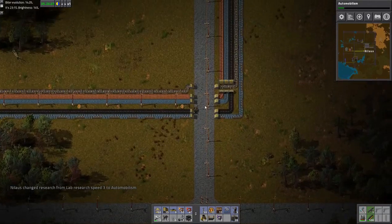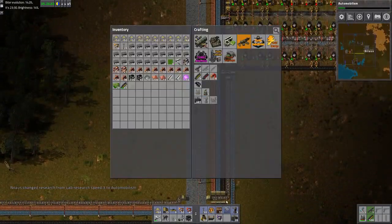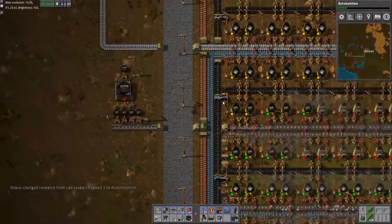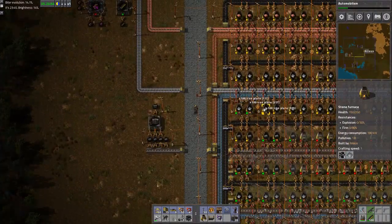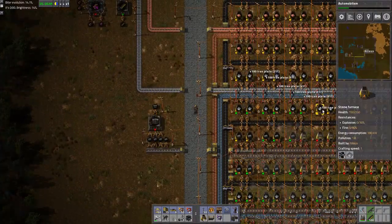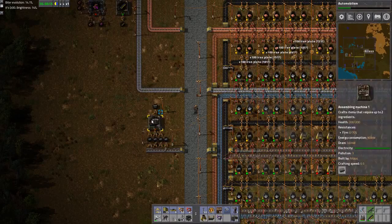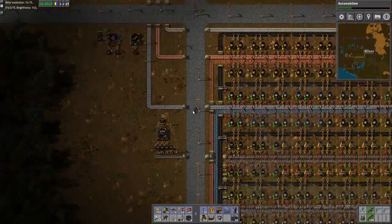I'm having an idea here — I don't know if it works, so it could be a good idea or a bad idea, but it's an idea. I need more iron. Plenty, plenty of iron. Let's grab that. Lots of iron. I don't think I need to cap this.